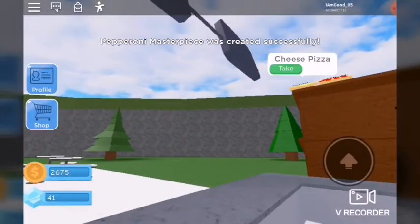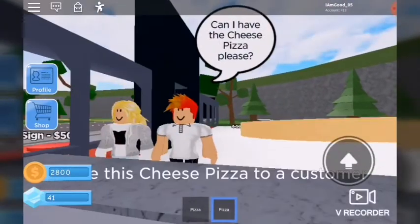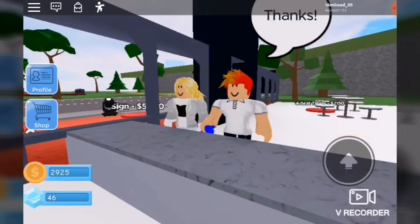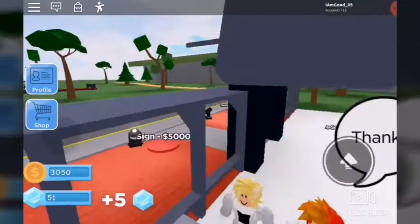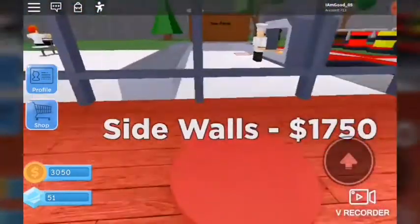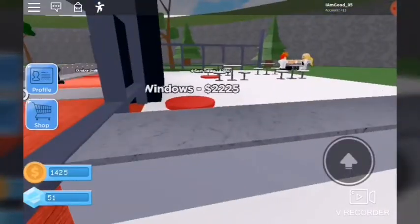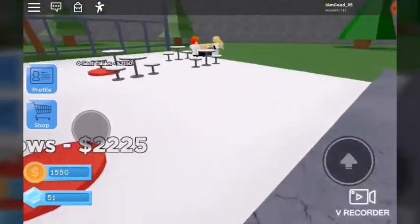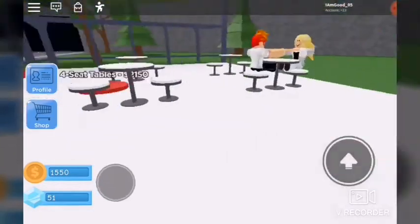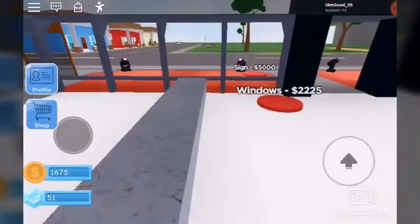These guys want cheese pizza — let's do that. There you go, who wants another one? What am I trying to save up for? I don't know. Cashiers — I need cashiers. I don't know how you say 'cashier' — cashier, all the same thing, am I right?